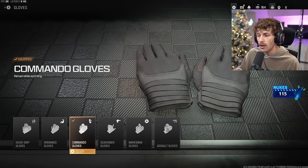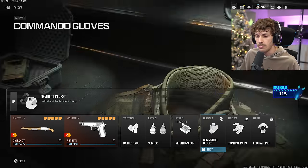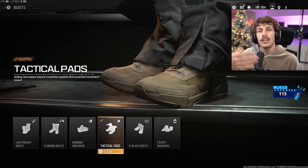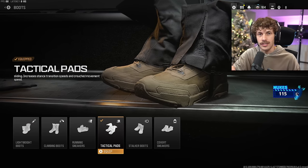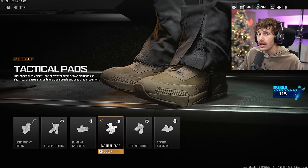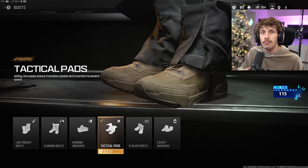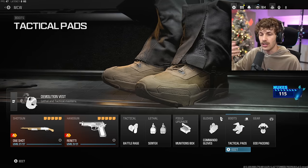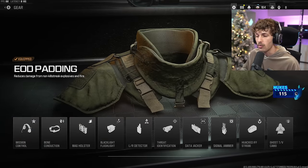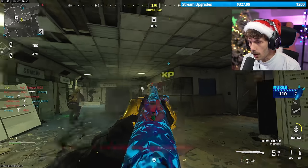If I'm not going for nukes, I'd run the Portable Radar or the DDOS. For gloves, I'm running Commando Gloves so I can run and reload at the same time — Scavenger is helpful if you don't have the Munitions Box. For boots, Tactical Pads let you shoot and ADS while sliding, which is perfect for this class. The best way to use this gun is to slide into enemies, be a slippery snake so they can't hit you. And for gear I'm running EOD so I don't have to worry about nades.